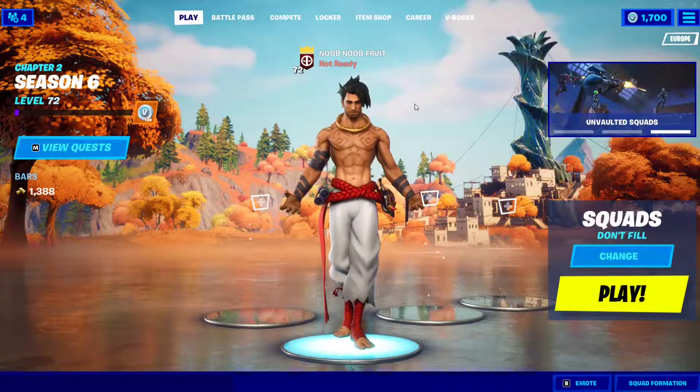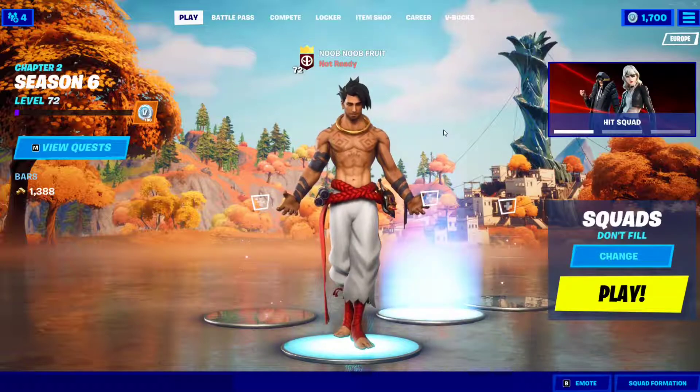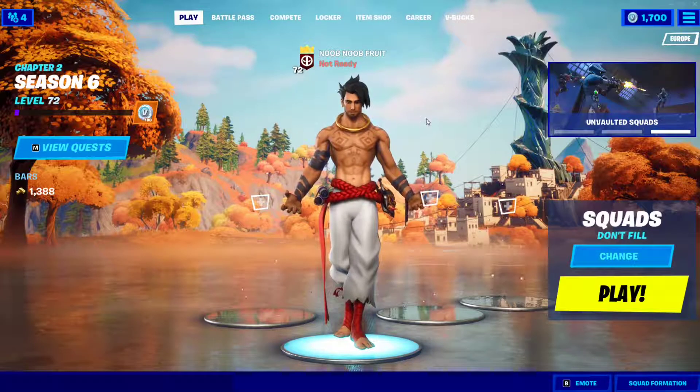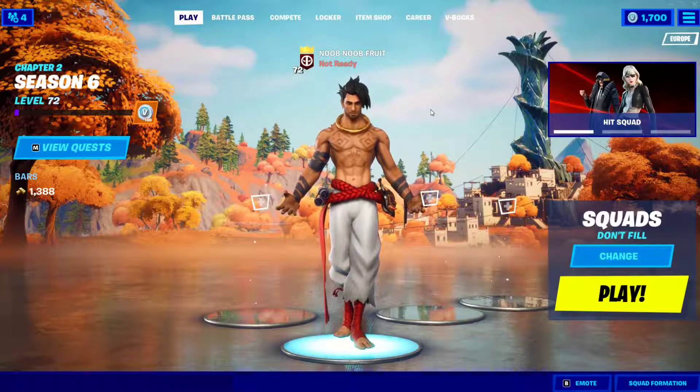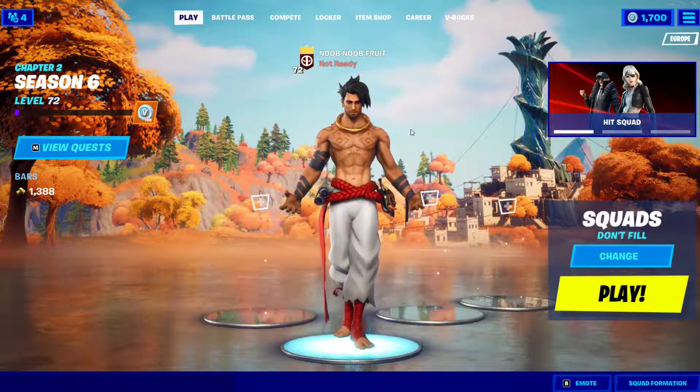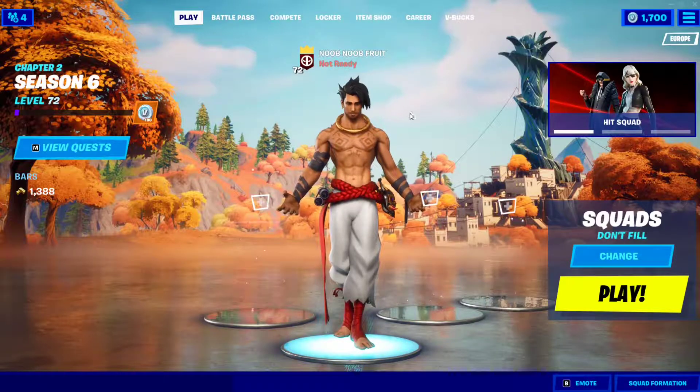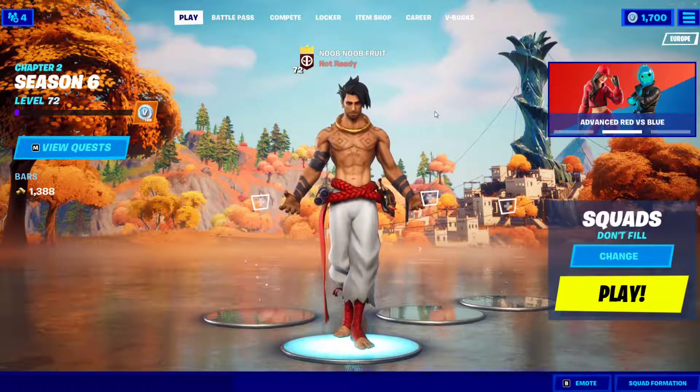Remember: if you don't want your secondary account to level up, you don't want it to hit level 10, otherwise it will no longer be placed in bot lobbies. You need to leave the game just before the timer hits zero while on spawn island. When the game starts and you're both on spawn island, go to your secondary device and instantly leave the game. That account will not level up and will stay at level one.